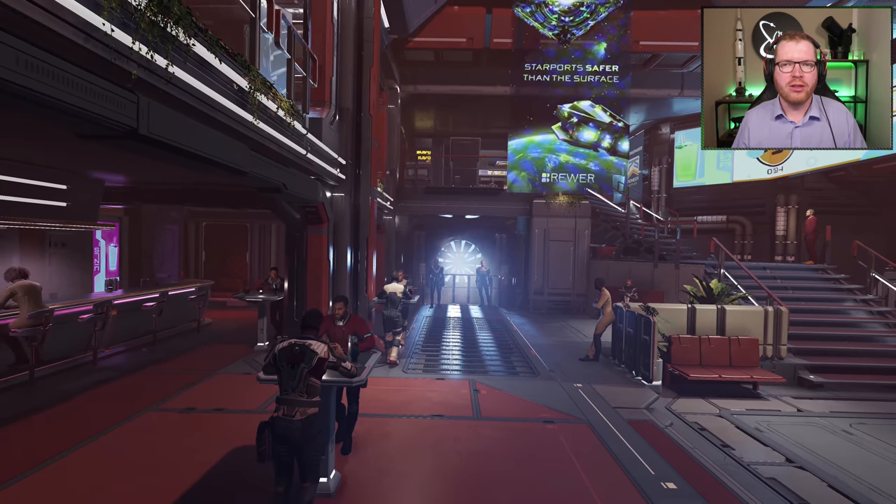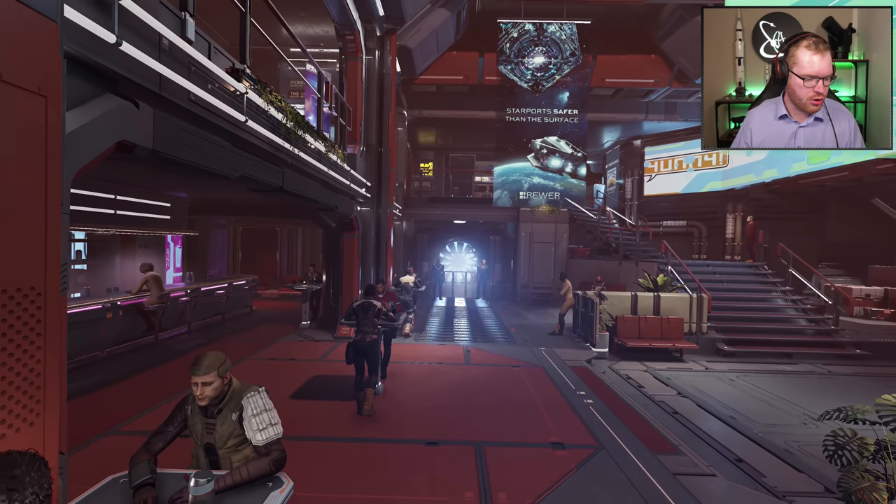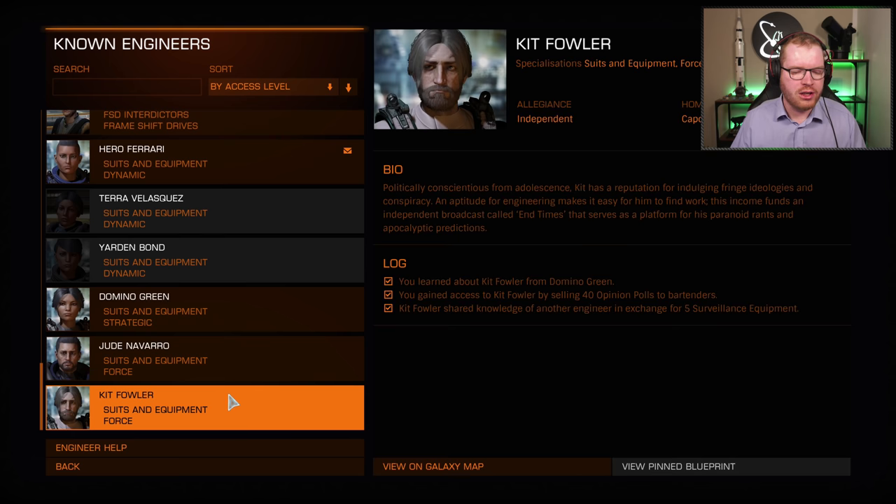Hello, ladies and gentlemen. Welcome back to Elite Dangerous with Down to Earth Astronomy. Today we're going to talk about Kit Fuller, and we're just going to dive right into it. We're going to look at the unlock requirements. As always, we have three different steps.